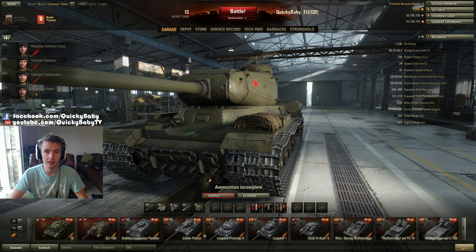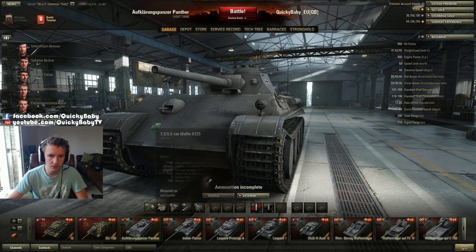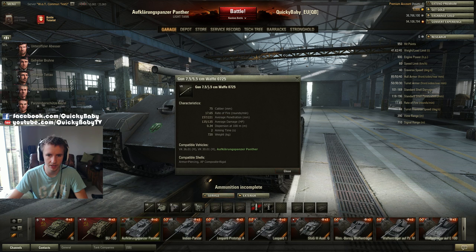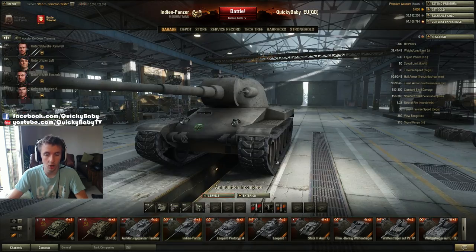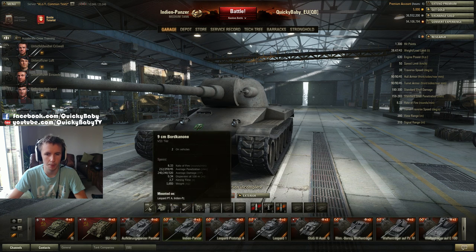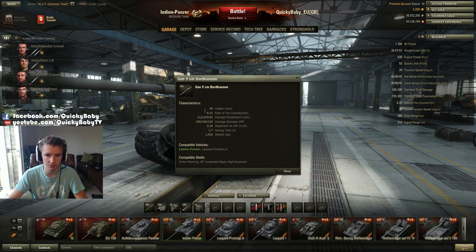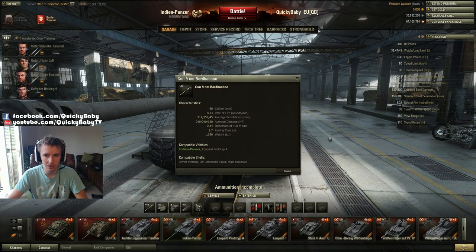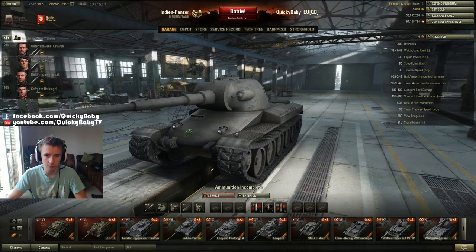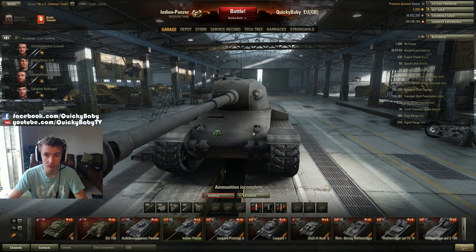Now I'm going to talk through all the balance changes to vehicles — and there have been a lot. Firstly, the German tanks: the Aufklärungspanzer Panther has had its 7.5cm/5.5cm Waffe 0725 gun buffed with a better rate of fire. The whole line has been buffed, and the Indien-Panzer has remarkably benefited from patch 9.2: its rate of fire has been increased to 8.33 rounds per minute and its aim time improved to 2.7. This might actually make the Indien-Panzer one of the most competitive tier 8 tanks — apart from the Object 416, this has to be the highest DPM of any tier 8 medium.